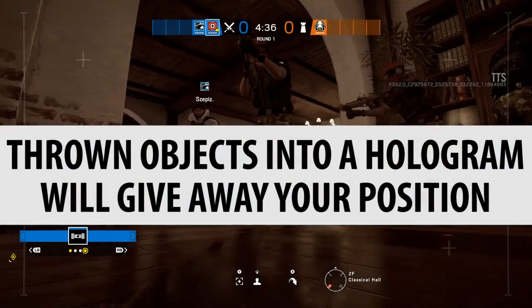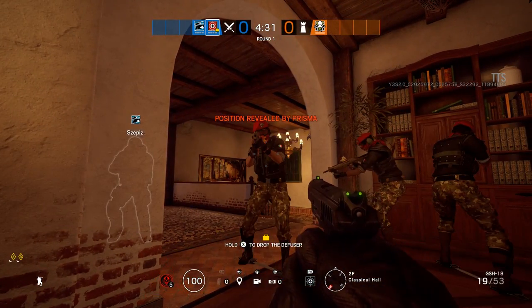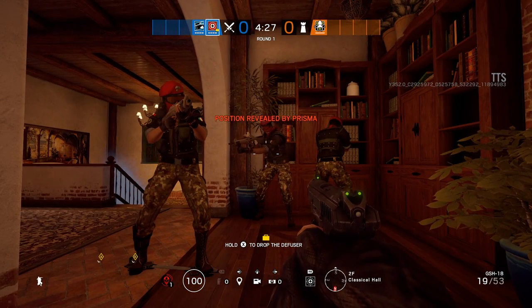Throwing objects into a hologram will give away your position. This is very interesting — it uses the trajectory of your throw to find out where you are and then pings your position. That is very high tech, but confirmed, that's how it works.